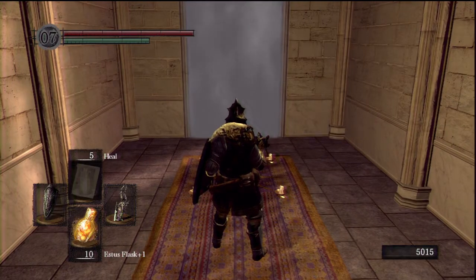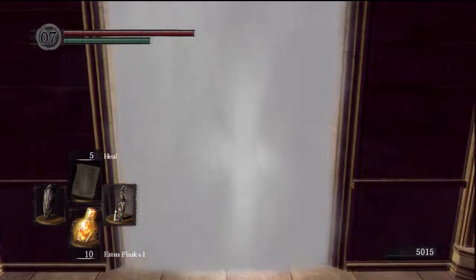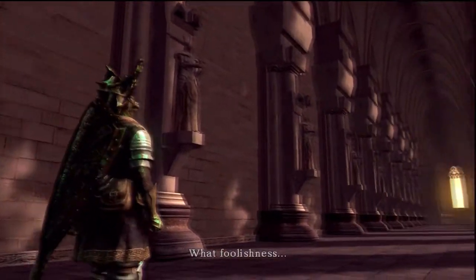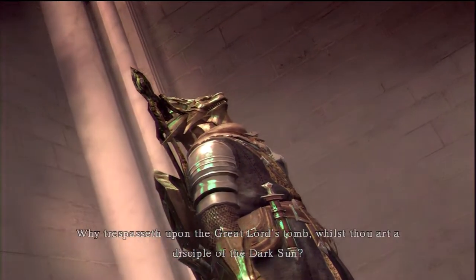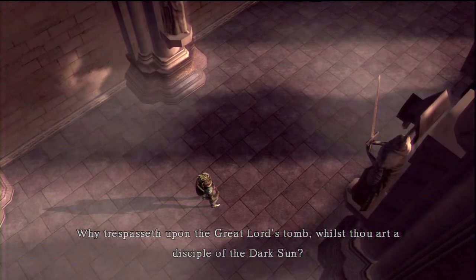Alright, here we are ready to face down Dark Sun Gwyndolin. This guy is in the lowest part of Anor Londo. There are two ways to get to him: either pick up the Dark Moon Seance Ring in the Catacombs, or kill Guinevere. Once you kill Guinevere and step towards her, you'll turn Anor Londo dark and he'll be available to attack.